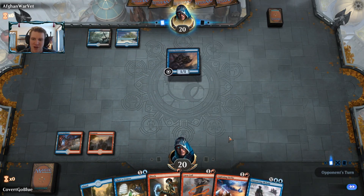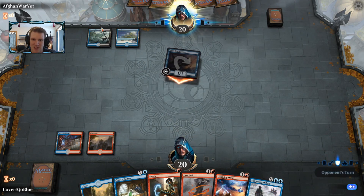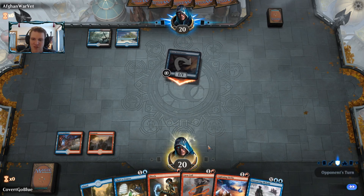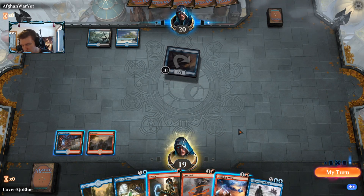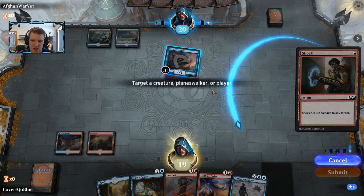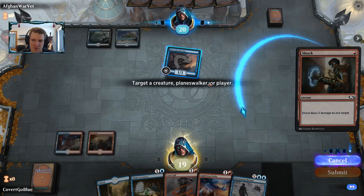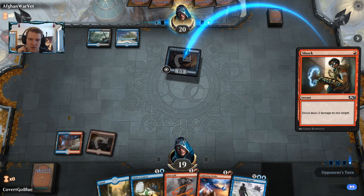We see black mana, which implies Thief of Sanity. This could be a Wizard's Retort situation, so I'm going to use the Shock right now on the Siren Stormtamer. We'll see what the opponent does in response — whether they let the Stormtamer die or protect it with a Dive Down or some kind of counter spell.